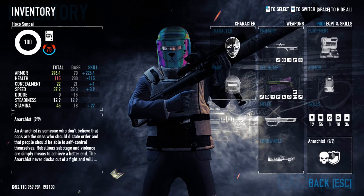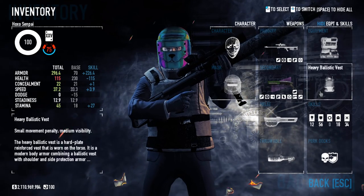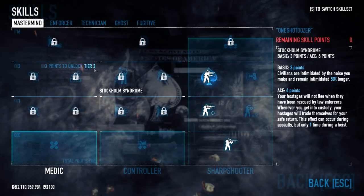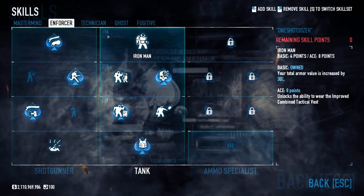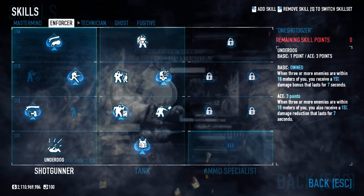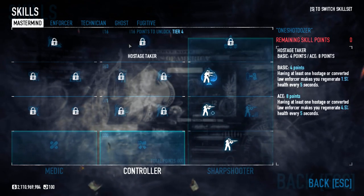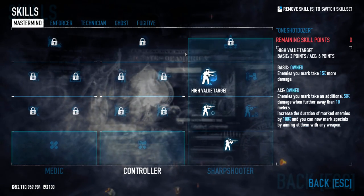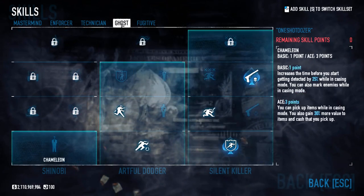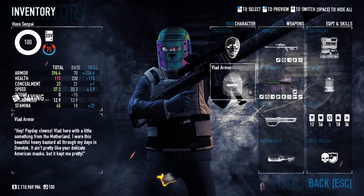That's the build using Anarchist — the armor, the skills, and the mods. This build is pretty malleable; you can change it however you want. You can get Inspire, Iron Man Aced, or a lot of other stuff. This is how I like to run it because it's kind of like a hunter build — you target a dozer and one-shot him from far away. It's awesome. Thanks for watching, I'll see you later.